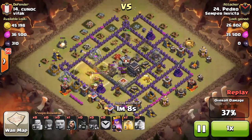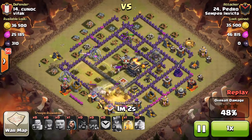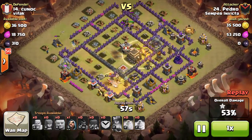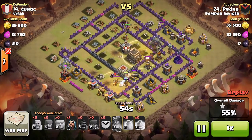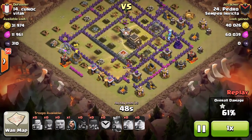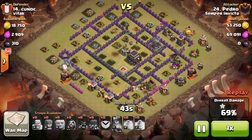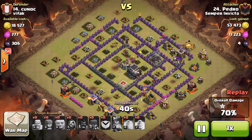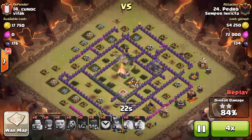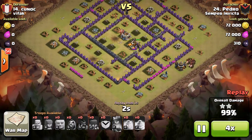He keeps the Heal Spells alive as they go through the Giant Bombs. They do split into two groups and he lost some Hogs, but he has a nice pack going through the bottom and a good pack going through the top at the same time. The last Heal Spells have all gone out, but now all his Hogs are at full health. The only real threat is this one Wizard Tower, which gets taken care of. The Hogs flank it so they're not all getting hit at the same time. The Archer Tower goes down, everything's left to be cleaned up — Hogs take care of the last Skeleton Traps, Archer Queen gets rid of the Barbarian King in the middle, and everything else gets cleaned up quickly. Really good job, Pedro.